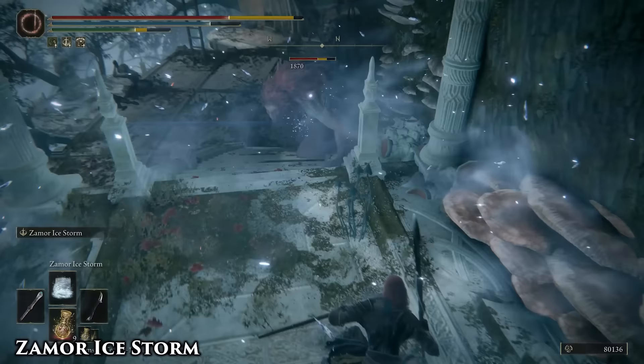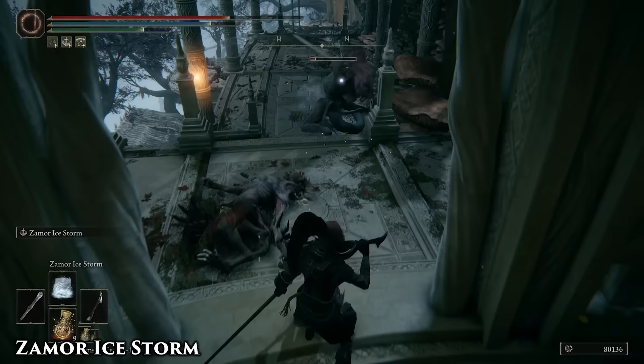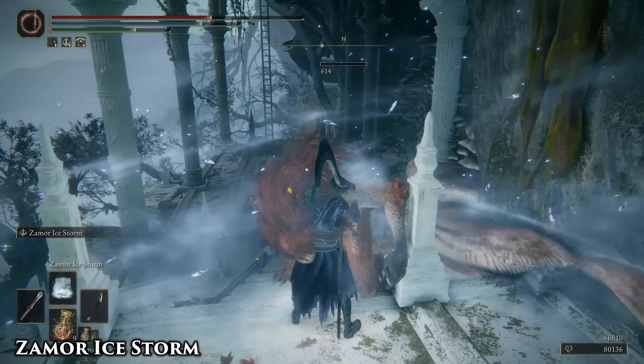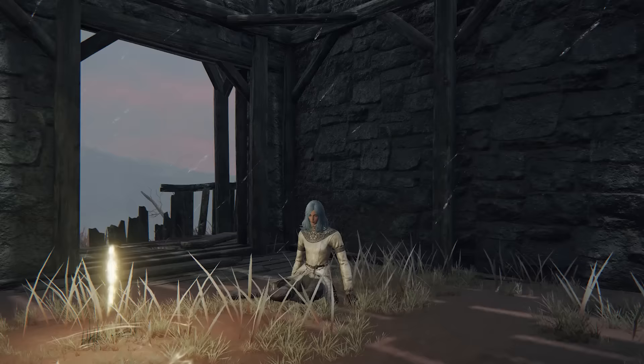I honestly prefer the weapon skill variant of this 10 times over. It has a quicker windup, it does more damage, you get a significant hyper armor boost, and frostbite seems to proc almost immediately. Consider ditching the spell and going after the Zaymor Curved Sword instead.